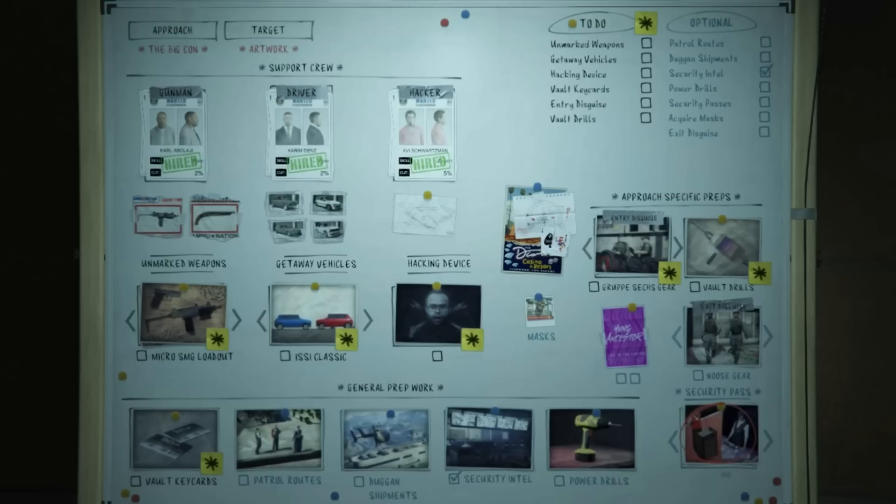For the Big Con, the patrol routes are not needed. Doing the Group Six disguise means you don't need them — you walk right in disguised, the guards don't see you as a threat. You'll find there are only two NPC enemies you have to pass on your exit, and you don't even need to kill them. Patrol routes are simply not necessary on this approach.